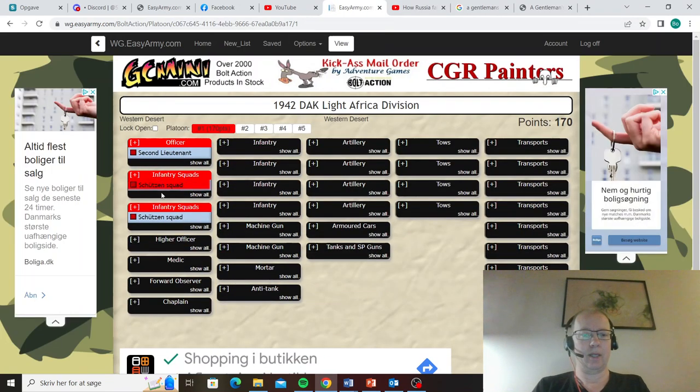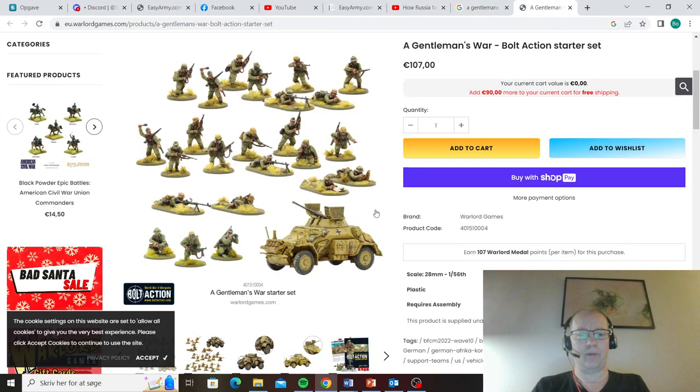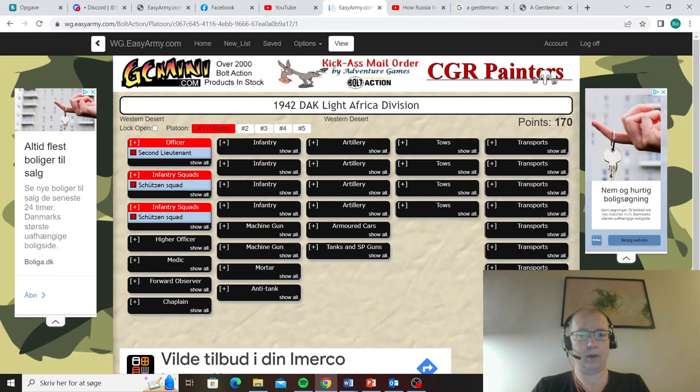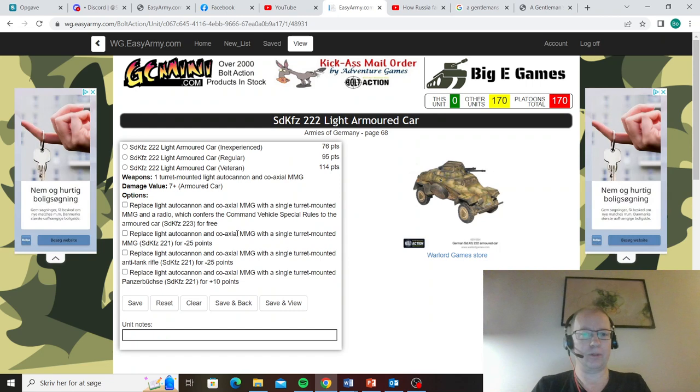That's 11 men in our choices so far. We also have the SdKfz 222, so I'm of course going to add one of those because we have one — I've bought the box after all. A 222 light armored car. The 222 is quite good, it's a nice armored car. The only downside is that it is open-topped. It has a light autocannon and a coaxial MMG. I'm not going to replace that with anything else right now — I'm not sure it's worth it actually.